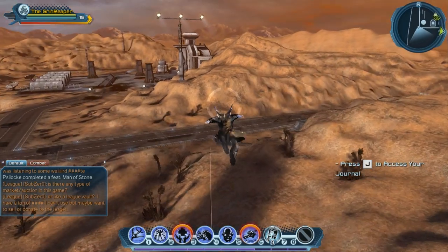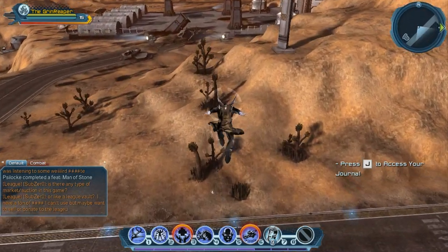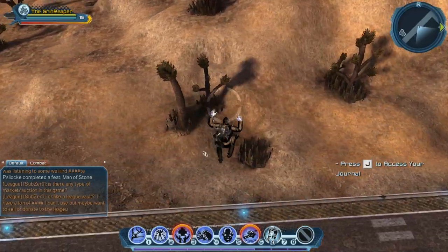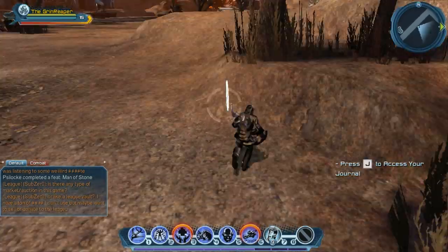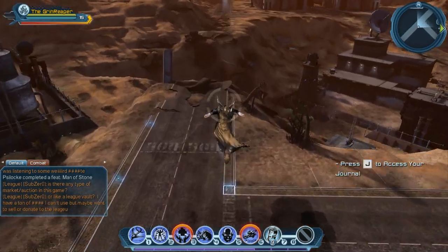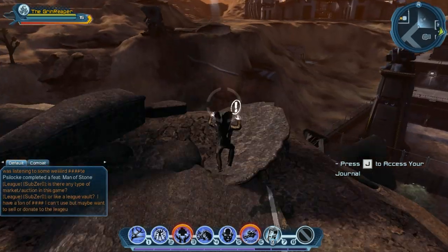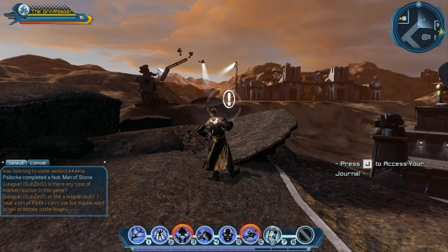So as you saw, we started at the very beginning, the very first platform you stand on, and come all the way back to this road over here — this is where you're going to find the first one. Not very hidden. The next one is right down the same road, right at the end where it sort of crumbles into destruction, and there's number two.